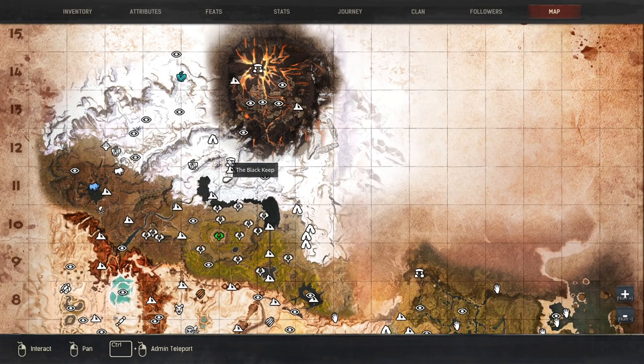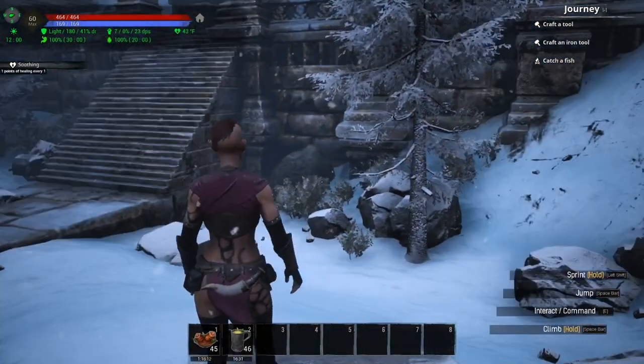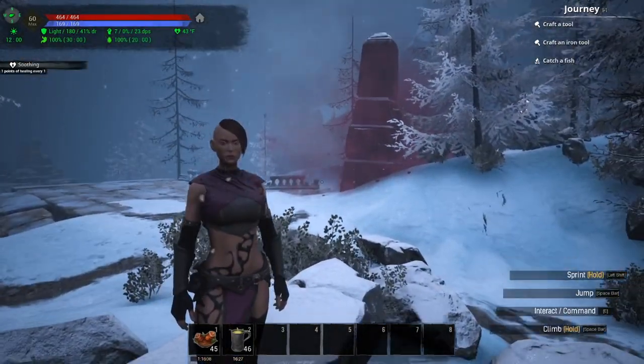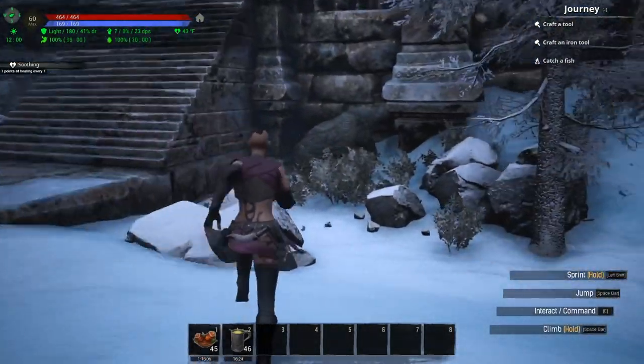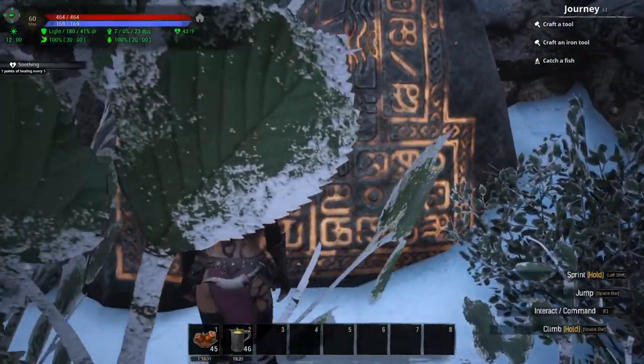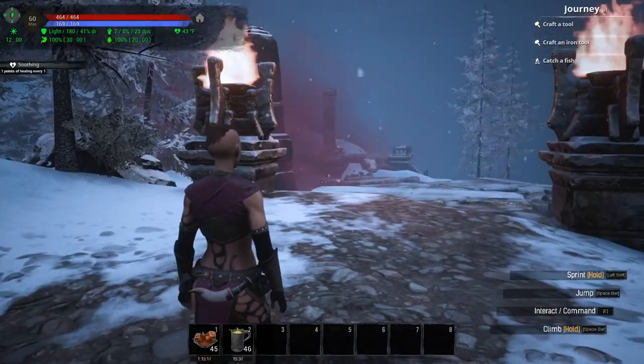The 11th Lemurian Lore Stone is actually pretty easy to find. We are right down here next to the Black Keep — you can see the obelisk right there, and there is the lore stone right in front of me. Just come into the obelisk, run up here, kill these skeletons, and then interact with the lore stone.